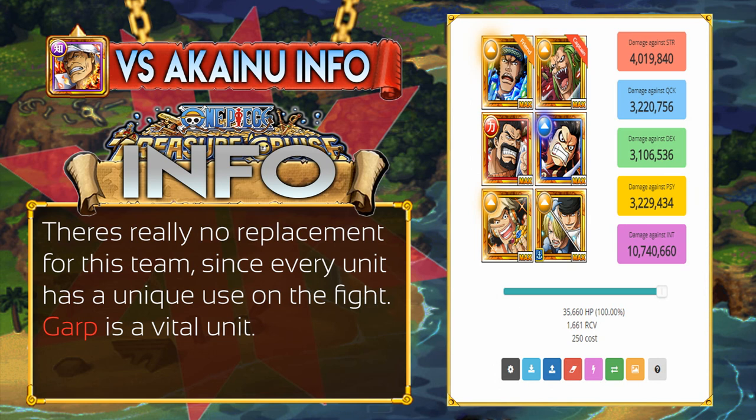For the free-to-play team versus Akainu, again this team doesn't have much in the way of replacements. Gear 4 Treasure Map Usopp doesn't have a replacement unless you have Ina, and Treasure Map Zoro Sanji is a 2.25x booster which is a free-to-play unit, so you really need these units to make the team work. Garp is an absolute must because there is no free-to-play way to get rid of the shield completely — Garp just lets you ignore it. Usopp can be swapped for Golden Pound Usopp, but this Usopp does more damage and has higher stats. The rest are pretty much unreplaceable.